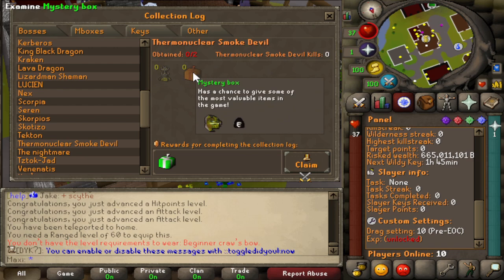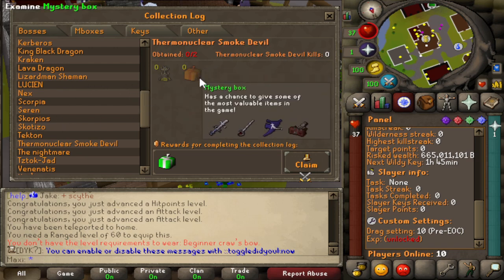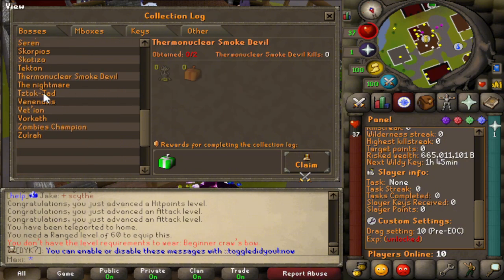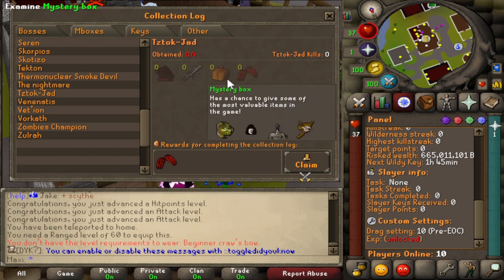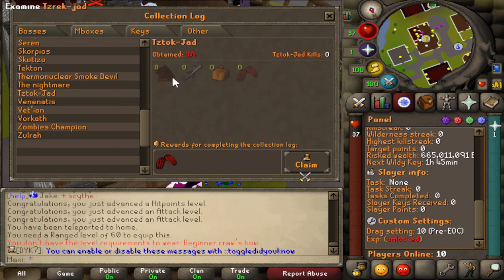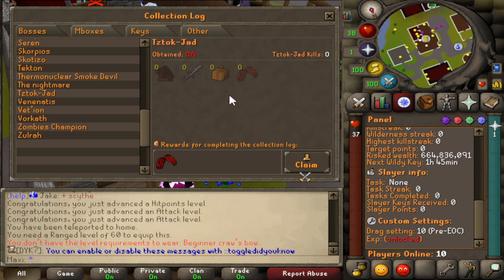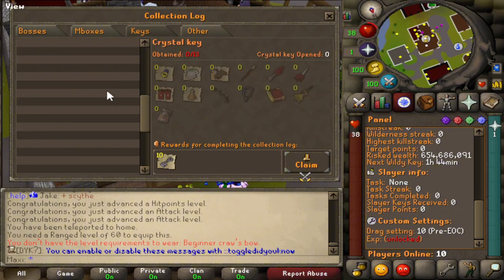You've got your regular bosses as well, and even the regular bosses have different drop tables — like Fermi Nuclear Smoke Devil dropping mystery boxes. We've got Jad, you can actually get Armored Deal God. All the boring collection logs that you're used to — like Jad — have mystery boxes at least, and a few other things on the drop table, so even the plain bosses sort of have their own thing.